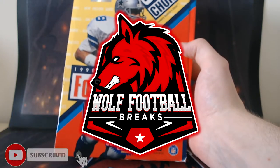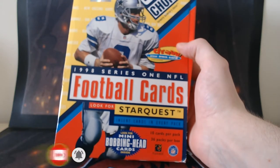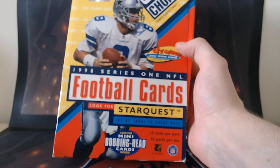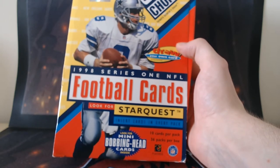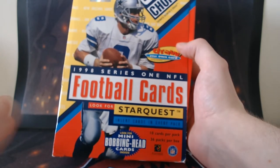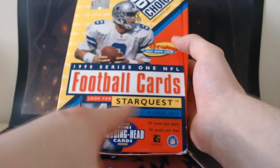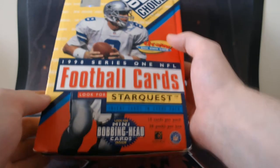Ladies and gentlemen, welcome back to another Wolf Football Breaks video. Today we're not on a live break like we have been recently. We are on the hunt for Peyton Manning. We're not going with the 2020 boxes — we've done some throwbacks before, but today we are going all the way back to 1998 with the Upper Deck Collector's Choice Series 1 NFL. We're looking for the Star Quest insert cards in every pack.